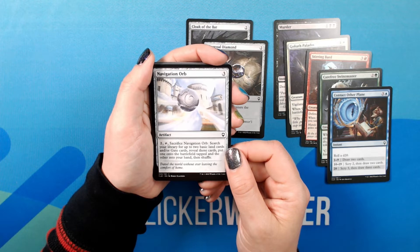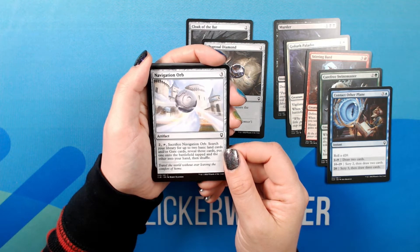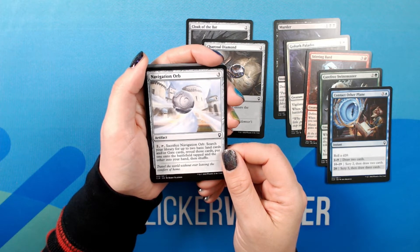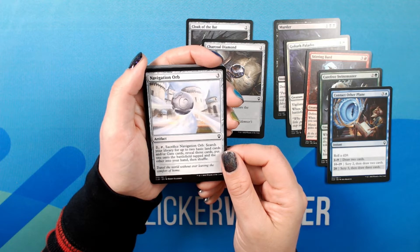Navigation Orb. Three. Artifact. Common. Two, tap, sacrifice Navigation Orb: search your library for up to two basic land cards and/or gate cards, reveal those cards, put one onto the battlefield tapped and the other into your hand, then shuffle. Flavor text: 'Travel the world without ever leaving the comfort of home.'